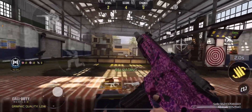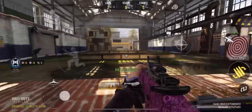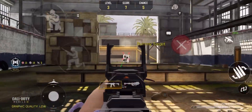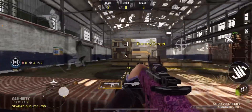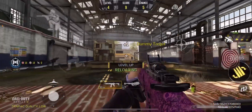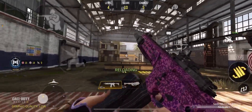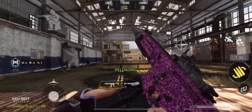It also depends on your cursor placement. You see the little dot in the middle of your screen — you have to place it where you think an enemy is going to come from. When you're going past doors, just place it right there, because when you see an enemy it reduces your reaction time. Instead of dragging your aim from the top, just leave it by the door or wherever you suspect an enemy will come from.